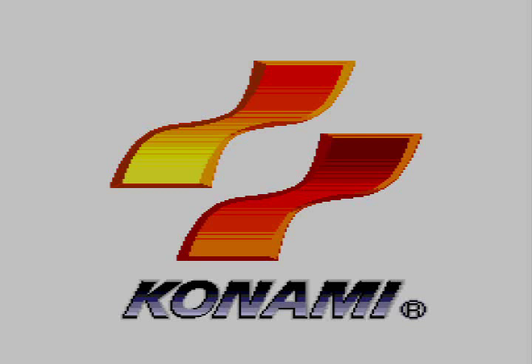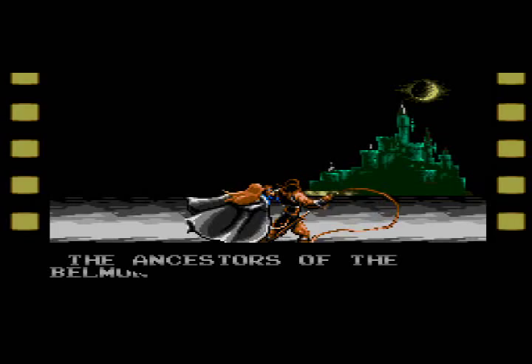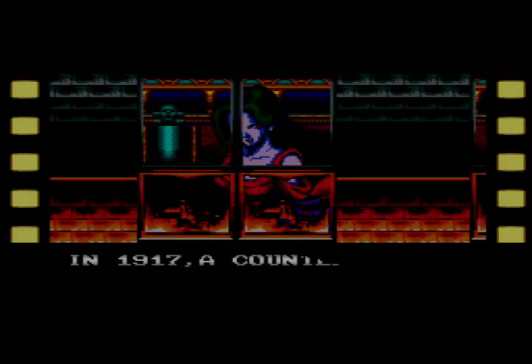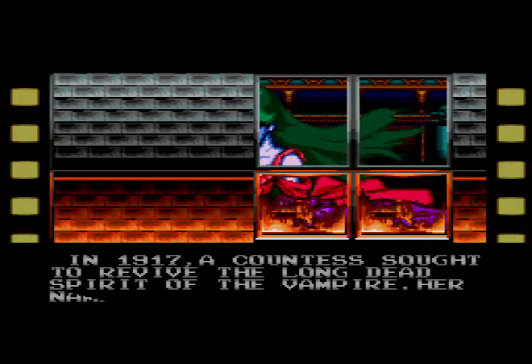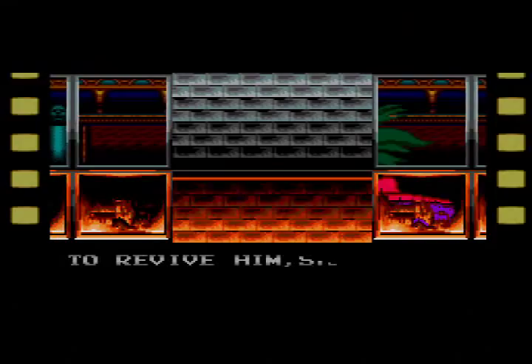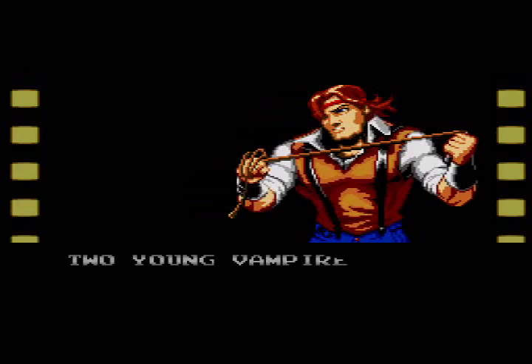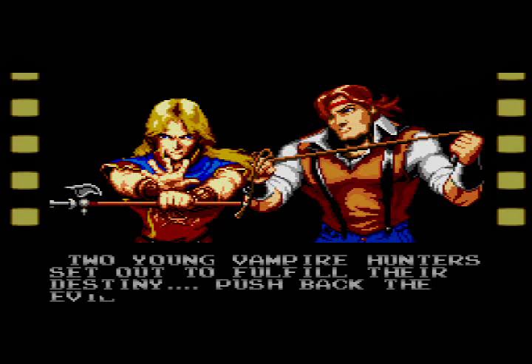The ancestors of the Belmont family are doomed to confront the power of evil incarnate — Dracula. In 1917, a countess sought to revive the long-dead spirit of the vampire. Her name was Elizabeth Bartley. To revive him, she needed to travel all over Europe, enlisting help from all the powers of darkness. Two young vampire hunters set out to fulfill their destiny, push back the evil hordes, and drive the vampire back into his dark netherworld.